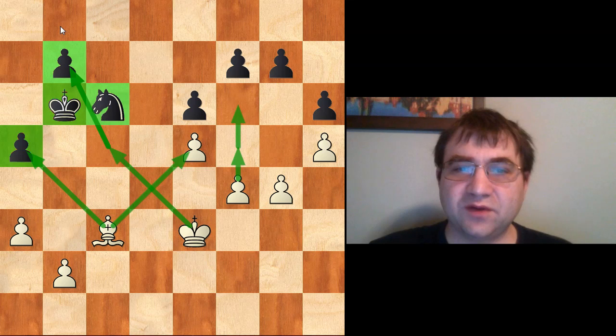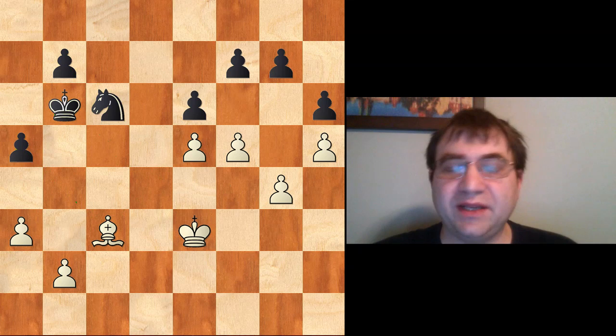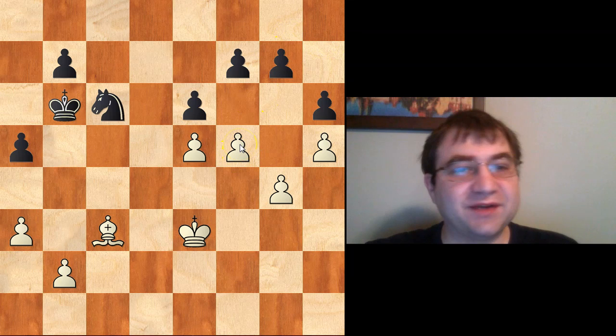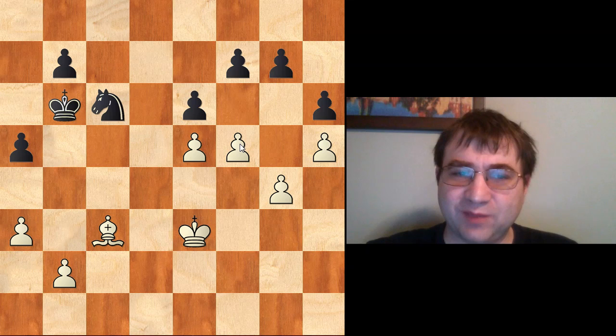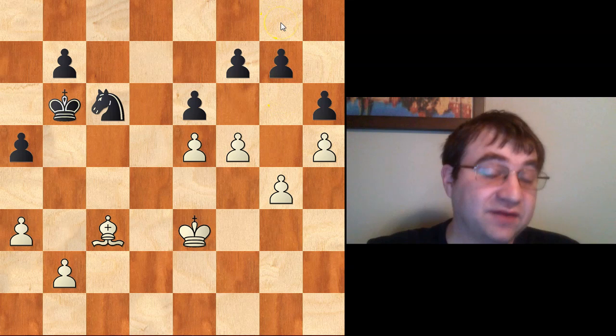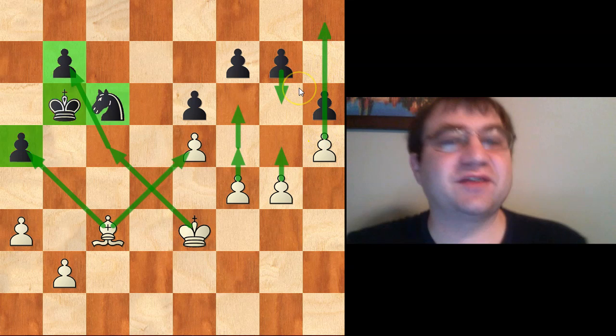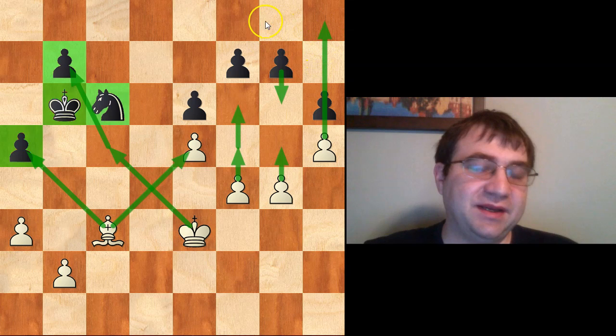So if it's white to move here, pause the video and see if you can find it — the main idea is f5, starting to create that passed pawn. It's very difficult to respond once white plays f5. It's actually really important that if you're about to get into this endgame as black, you play a move like g6 early on to prevent this pawn structure from happening. You need to play that when your king is over here, because if black played g6 now, we would play g5 and create a passed pawn on the h-file.